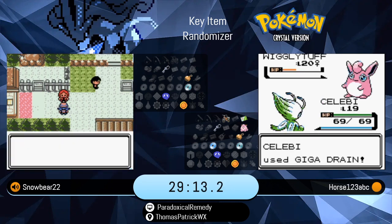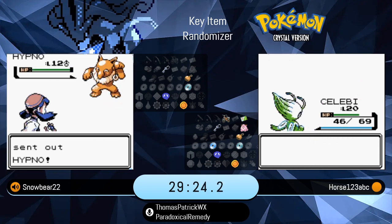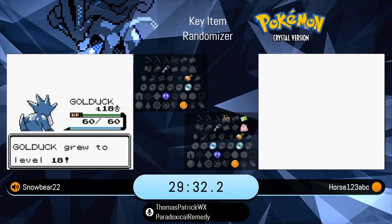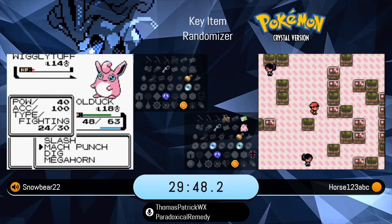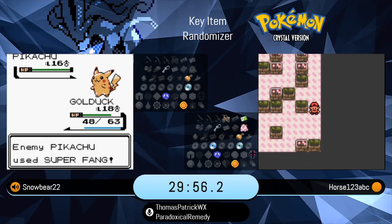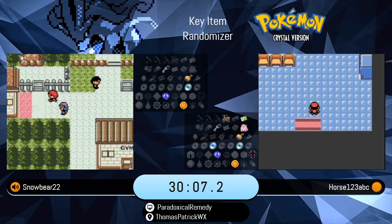That Celebi, as early as he found it, has been amazingly useful. Because Snowbear is still on good time for normal runs — to defeat Bugsy within the first 30 minutes is fine, honestly a very good time. It's just that Horse is absolutely blitzing through this. He got through Whitney before the 30-minute mark, earning himself the Rising Badge. I think I've only been able to pull off this pace once. If you can get a sub-2:10, you're definitely in the top tier of most runs. We've only seen maybe a handful of sub-2-hour runs, and a lot of things need to go right.